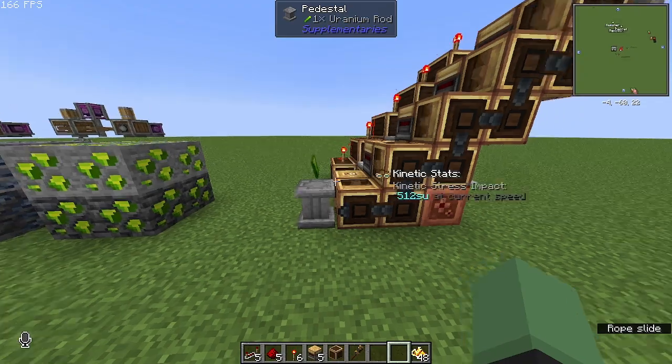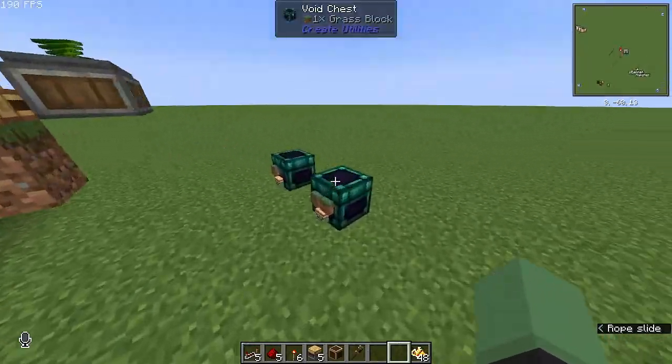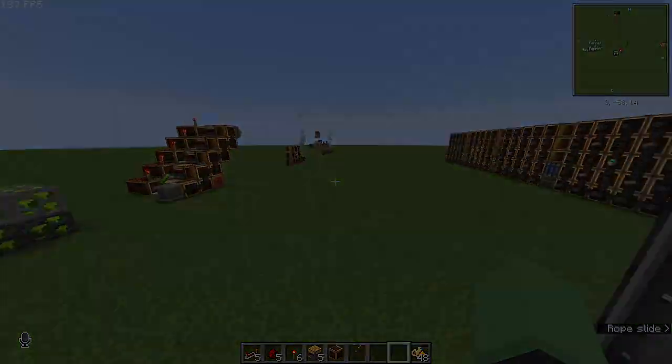As mentioned in the previous video, you can use void chests from Create Utilities to transfer items over to wherever you want.